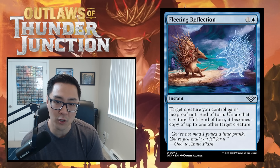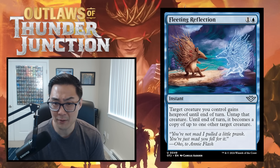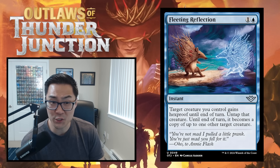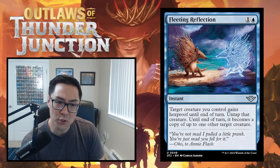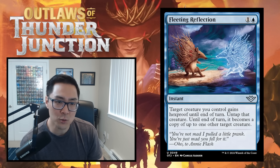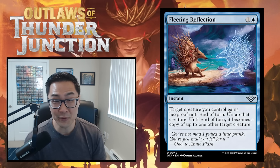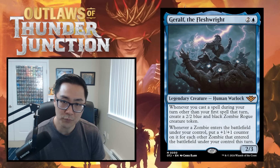Fleeting Reflection — one and a blue instant. Target creature gains hexproof until end of turn, untap it, and until end of turn it becomes a copy of up to one target creature. Primarily a protection spell, and occasionally you can copy something big. There are definitely instances where this blows people out, but more often it'll be a mediocre combat trick. I'm giving this a D, but I'll play with it to see if it's better than I think.